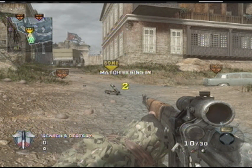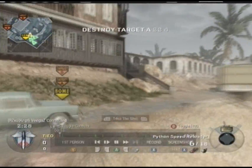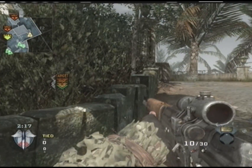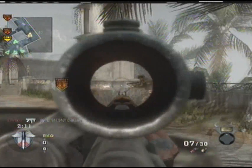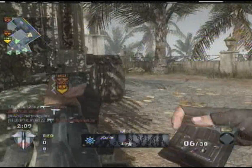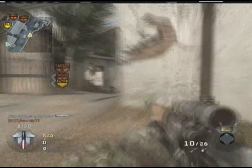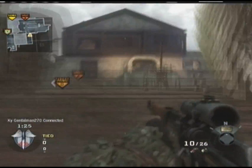Hey, what's up guys? How are we doing? Today I'm bringing you guys another challenge — I'm pretty sure this is the third one in the series. Basically, the challenge was to use the Dragon of a Cog, as you can see I'm using here, in Search and Destroy. I think I'm supposed to use C4 as well, but I have the claymore on instead.